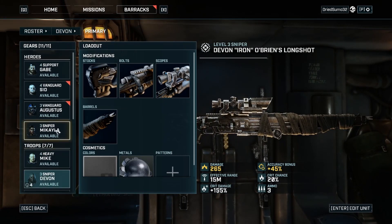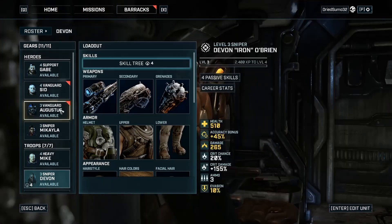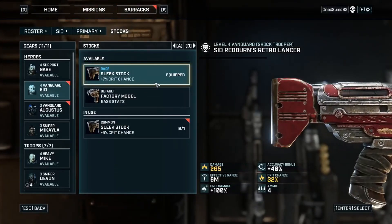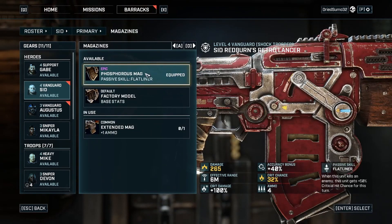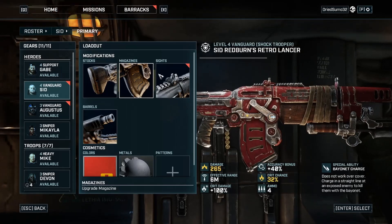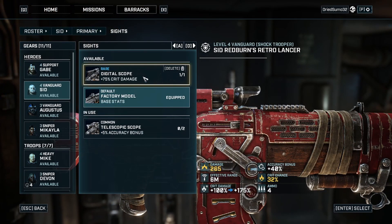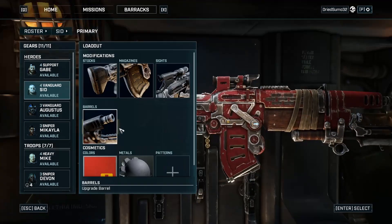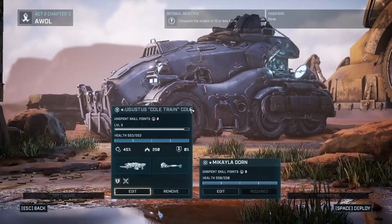We're actually going to be taking Mikayla and Marcella on this next mission. Docs — you got an epic magazine. Unit kills an enemy, it gets 50% crit hit chance for the next turn — you're not getting rid of that. Gotta keep that in mind for the future though. 75% crit damage — okay, we'll take that. Anyway, let's get on with the mission. We've dilly-dallied around enough — we can't use Gabe or Sid, we can only use two units.